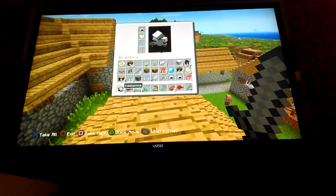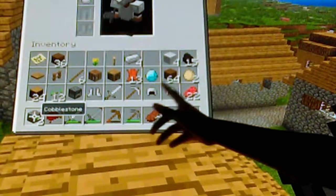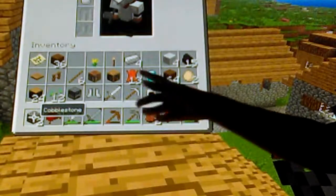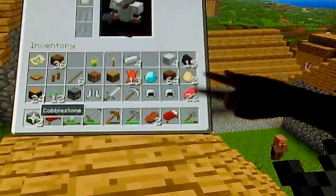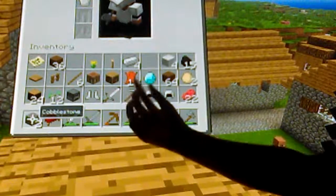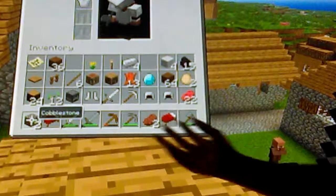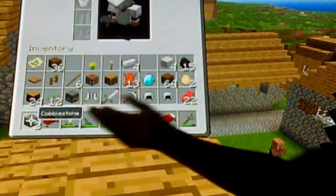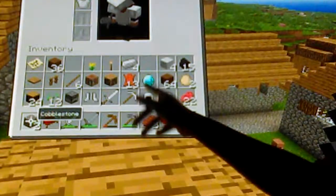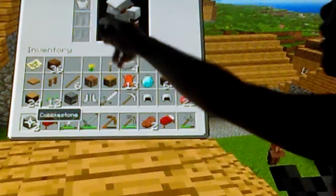I'm gonna show you a better angle. I got these two helmets from a chest in the village. I went to two villages — this is my second village. I got these two helmets, some boots, an iron sword, and an iron pickaxe. I found some items at a different village, crafted two beds, mined some things, and got some coal.